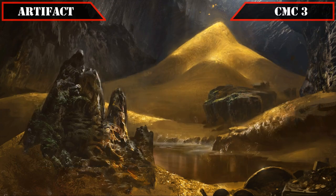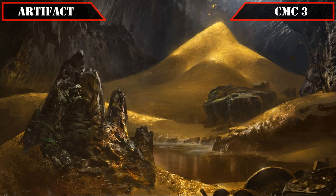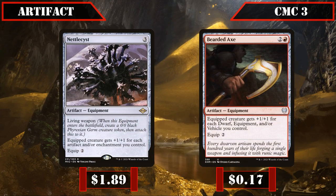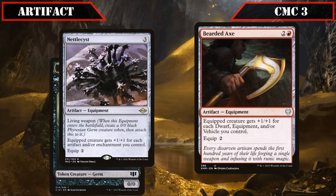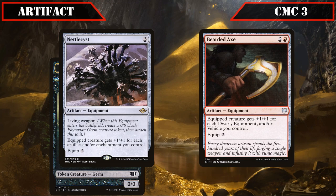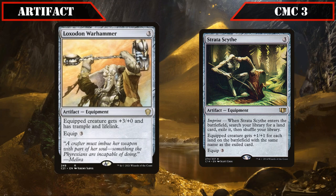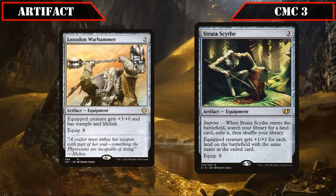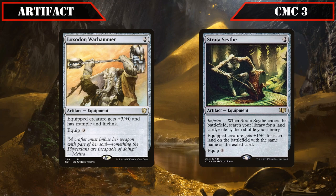In the CMC 3 artifact slot, Dragon's Horde taps for any color and whenever a dragon ETBs under our control gets a gold counter, which we can remove to draw a card, making it a serviceable mana rock that becomes a source of repeatable draw as we create more dragon tokens. Nettle Cyst and Bearded Axe both equip for two — the former granting +1/+1 for each artifact and/or enchantment we control with living weapon, while the latter grants +1/+1 for each dwarf, equipment, and/or vehicle we control, making them both excellent payoffs for our equipment-heavy build. Loxodon Warhammer grants +3/+0, trample and lifelink, while Stratoscythe exiles a land from our deck when it ETBs and grants +1/+1 for each land on the battlefield with the same name, allowing us to either crash through blockers or crack in for enormous damage scaling with mountains in play.